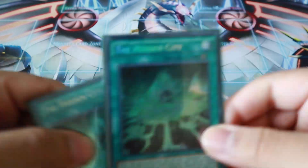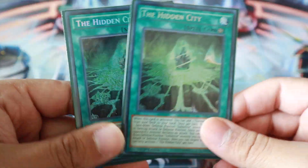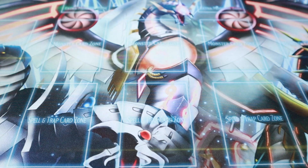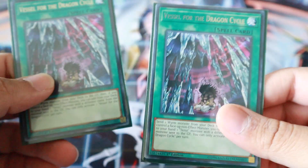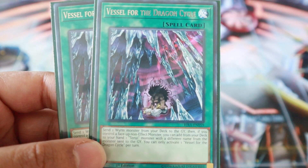Now going on to the spells. Of course, since I'm playing Subterrors, I have to play Hidden City — just two of. This card is awesome; it also baits out hand traps so you can pop off with your Tenyi stuff. Vessel is basically a Foolish Burial for any Worm, and then if you have a non-effect monster on field, you can go ahead and grab a Tenyi Spirit that's not the same name as the Worm monster you sent. Pretty awesome.